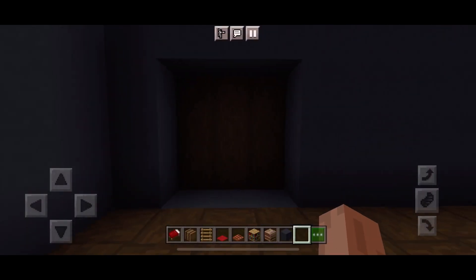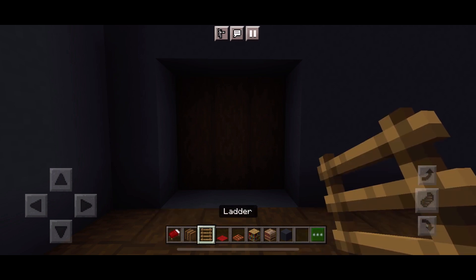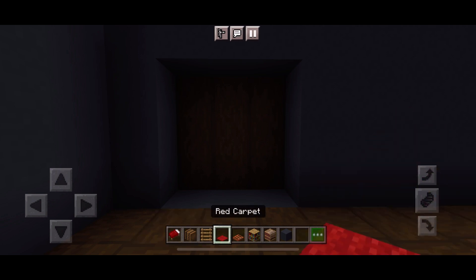How to build a bunk bed. For this bunk bed you will need red beds, barrels, a ladder, carpet of your choosing, trapdoors of your choosing, bookshelves, looms and building blocks.